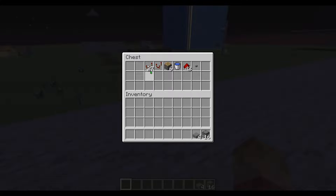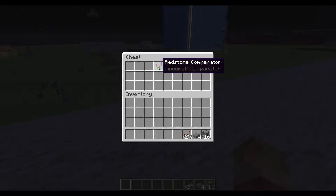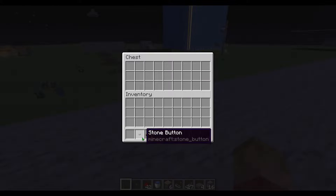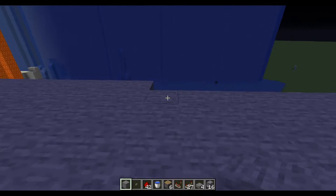So let me show you guys what we're going to need: 16 dispensers, 4 stone slabs, 27 redstone repeaters, redstone comparators, 1 water bucket, 6 pistons, 42 redstone dust, and a stone button. Of course we're going to need a building block — I'm just going to grab some stone to show you guys that you can build it practically out of anything.